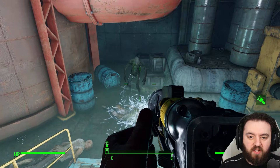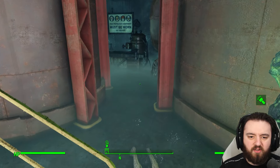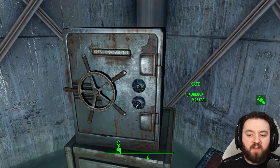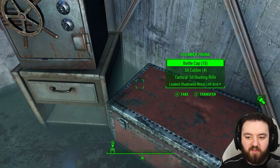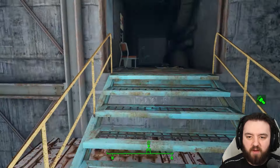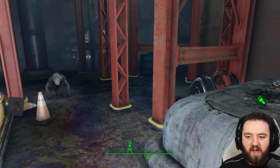Once you get down here, a glowing one will make his presence known to you and you'll have to deal with him. Going over to the side, we can find more ghouls as well as a steamer trunk and a master lock safe. In the steamer trunk, you will find the Poseidon quest part you're looking for when doing it for Captain Ironsides. He'll be happy to hear that you brought some back.